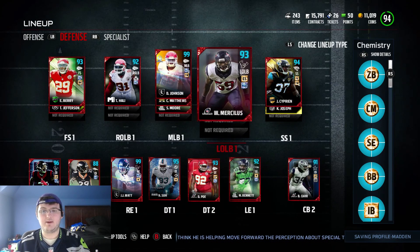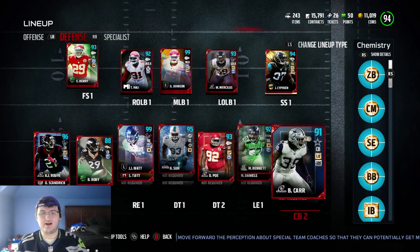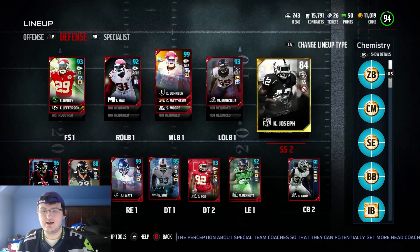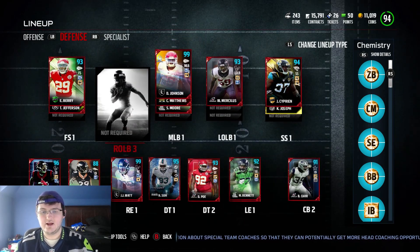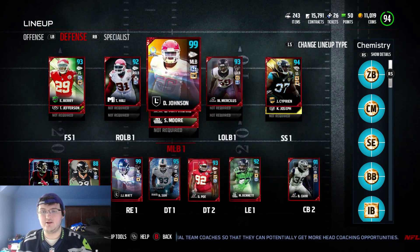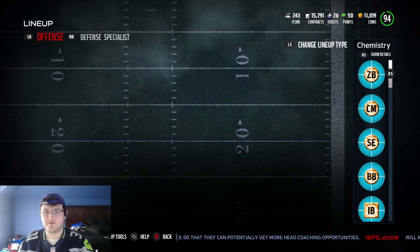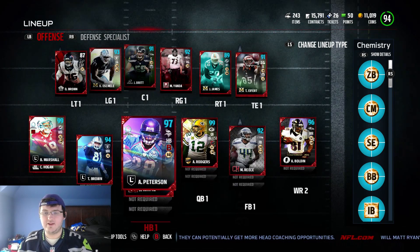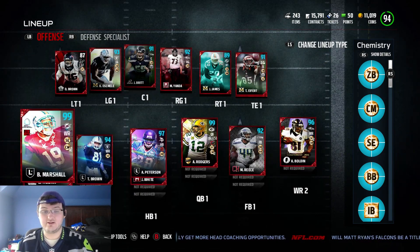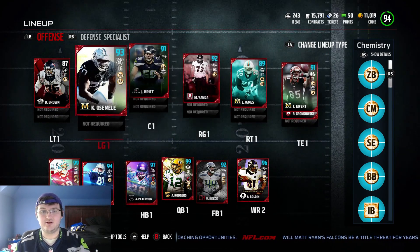This is how I got all my players to max out ability for the team — and this is a team built around these players. The whole entire team is revolved around these two players on defense: inside blitzing linebackers, KC and Houston's defenders. On offense, everything is focused around battle-ready chemistry, bruising back chemistry, slot expert, and chain movers. That's how this team is built around these two players.